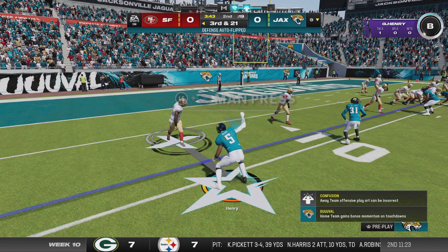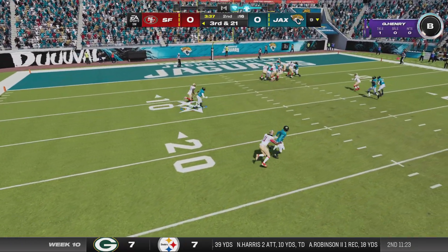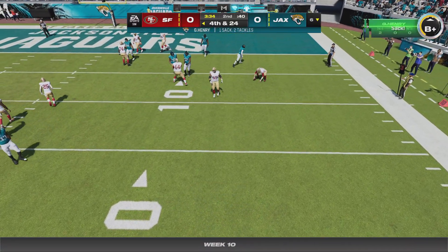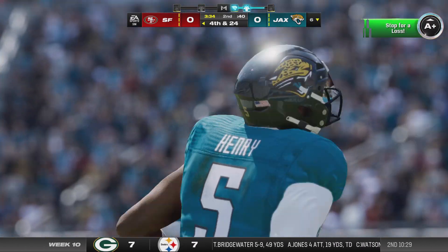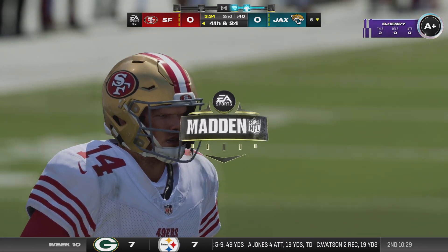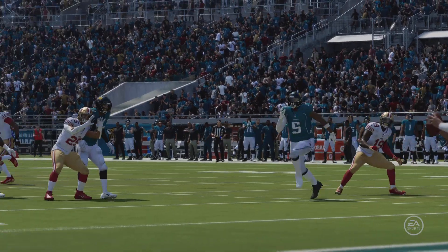The Niners on third down, just one for three thus far — this will be third and a mile. The pressure gets to him again; it'll be a sack and a loss of three, but more importantly it brings up fourth down. That's three sacks now — this team leads the league in sacks, and this is something we are starting to witness time and time again.